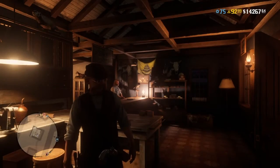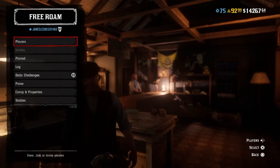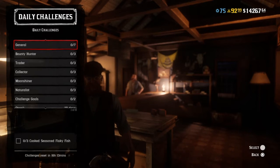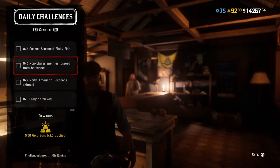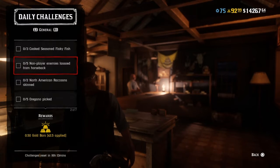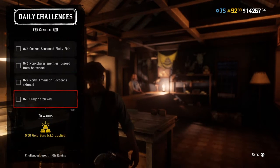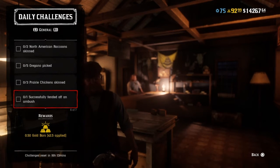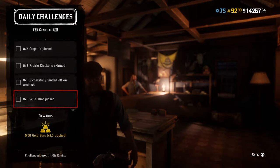First off, we'll take care of the daily challenges. Those daily challenges are: three cooked seasoned flaky fish, five non-player enemies lassoed from horseback, two North American raccoon skinned, five oregano picked, three prairie chicken skinned, successfully fended off an ambush, and five wild mint picked. Those are your seven daily general challenges.